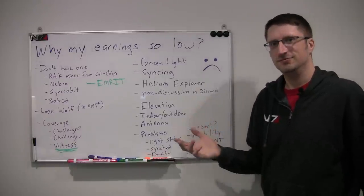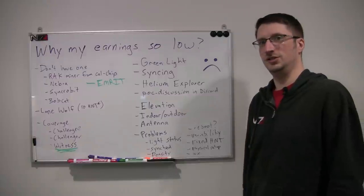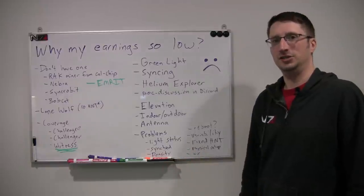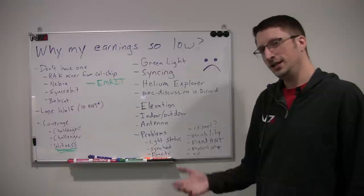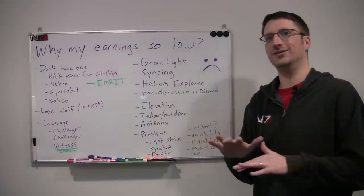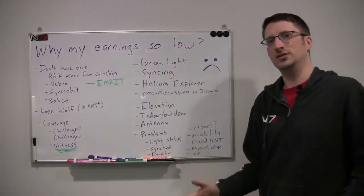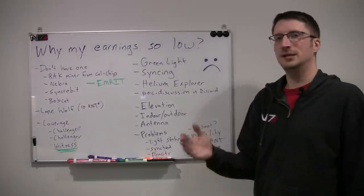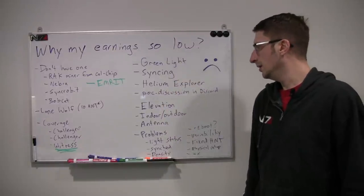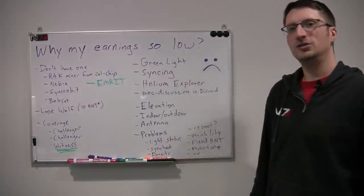Number one thing you can consider is elevation - getting above a roofline, getting into your attic, or getting as high as you can is in your best interest. There's so much stuff at ground level - hills, trees, other houses - all that makes your signal not as strong. The higher you have it, the better. A simple cause of low earnings is that your elevation is too low.